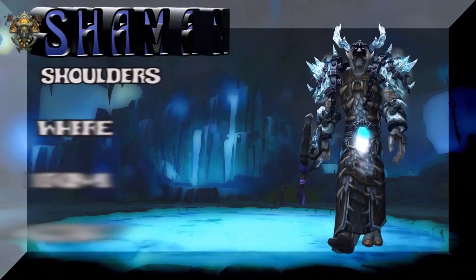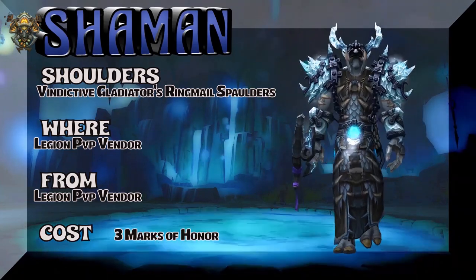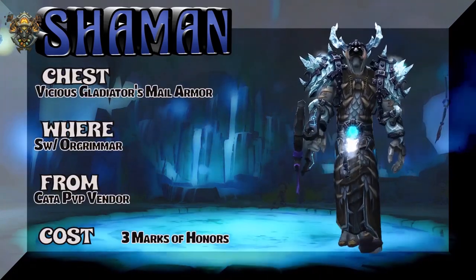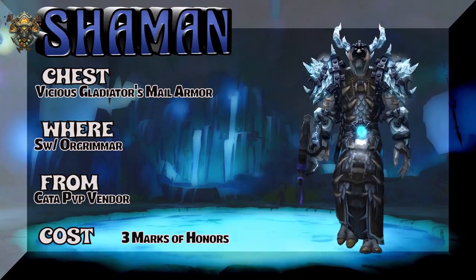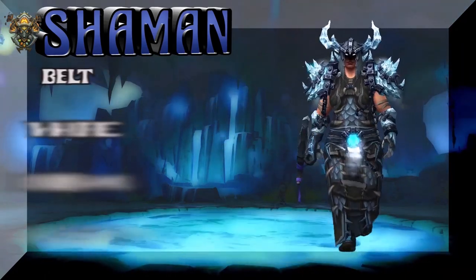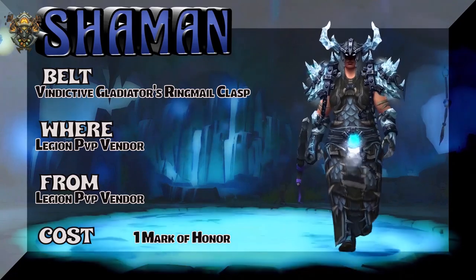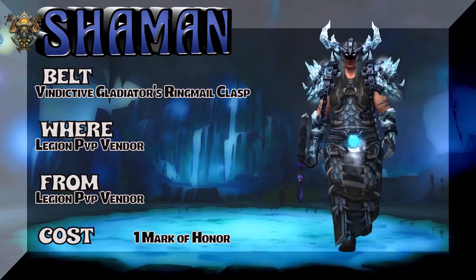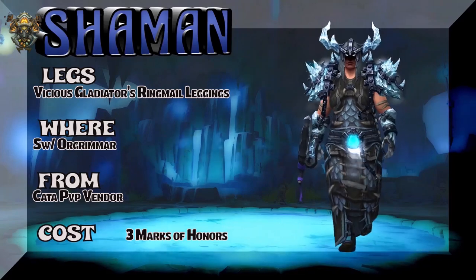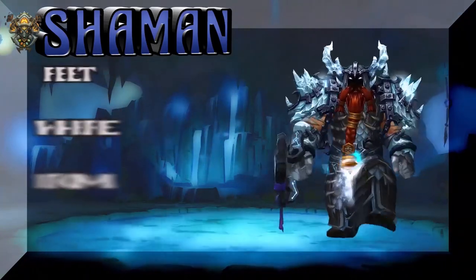The shoulders are Legion PvP tier: Vindictive Gladiator's Ringmail Spaulders. So this is a mix of two PvP tiers basically, as the Zandalari moves very slowly. Vicious Gladiator's Mail Armor from Stormwind/Orgrimmar, the Cata PvP vendor — three marks of honor for the chest piece. Moving on to the belt, and a lady Kul Tiran showing the Vindictive Gladiator's Ringmail Clasp from the Legion PvP vendor — one mark of honor. The legs are Vicious Gladiator's Ringmail Leggings, Cata PvP vendor, three marks of honor.